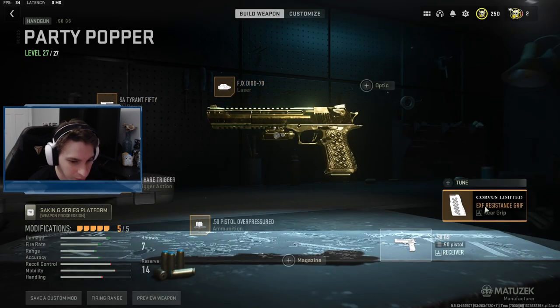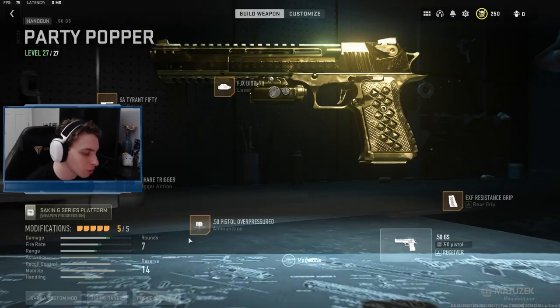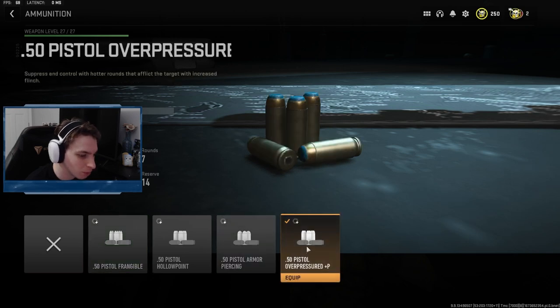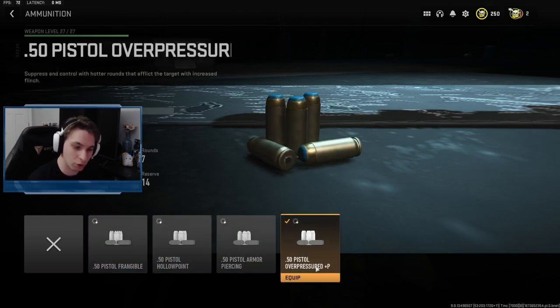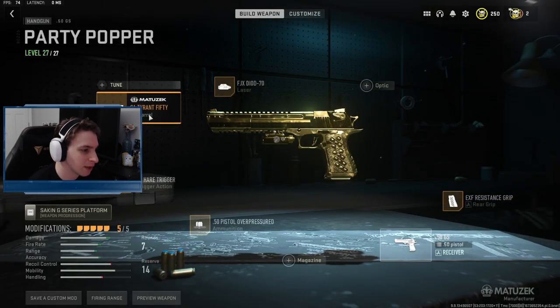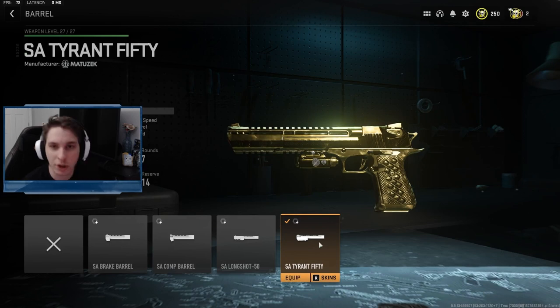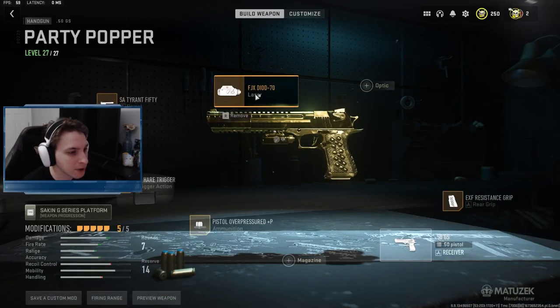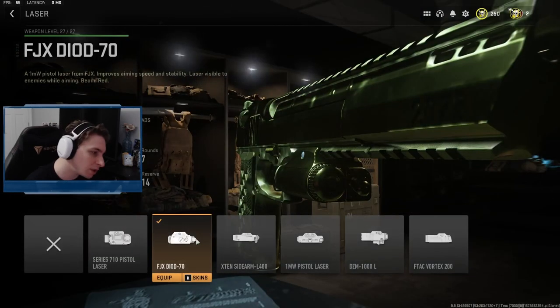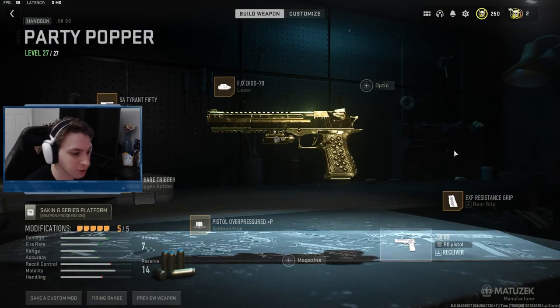The loadout we are using for this: we have the EXF resistance grip for some recoil control, the 50 pistol overpressured plus P for some flinch and a little more damage. We have the SA tyrant 50 barrel for damage range and bullet velocity. We have the FJX duode 70 for aimed-on-sight speed, aiming stability, and some sprint-to-fire speed. I don't believe I have anything tuned.